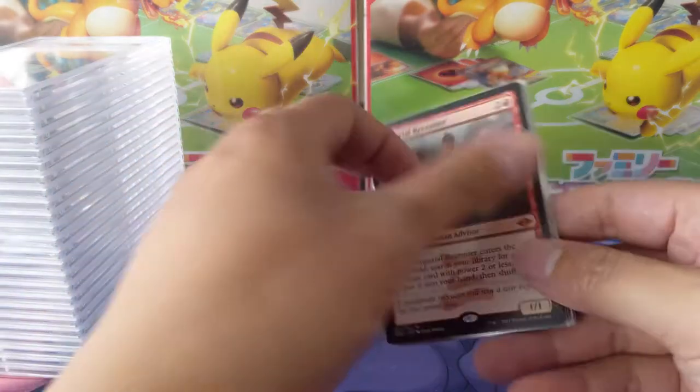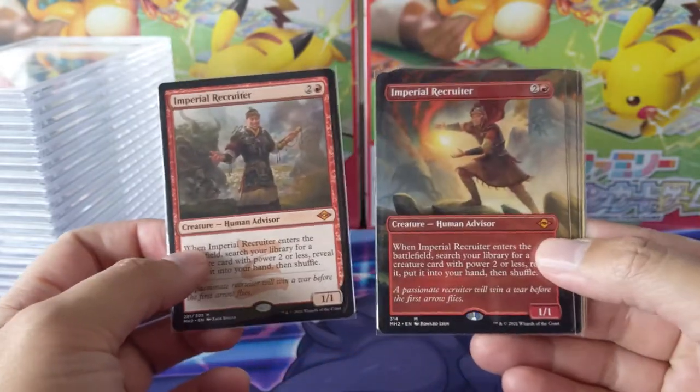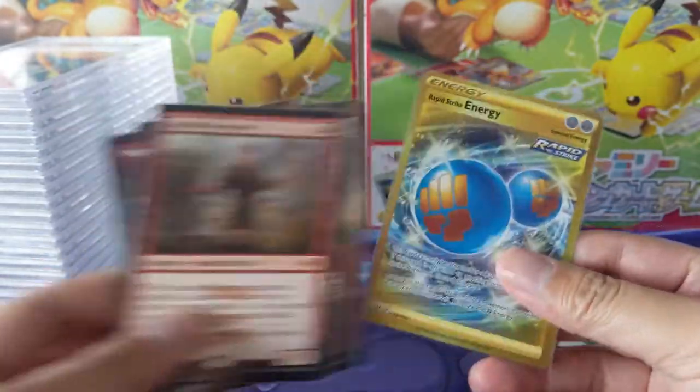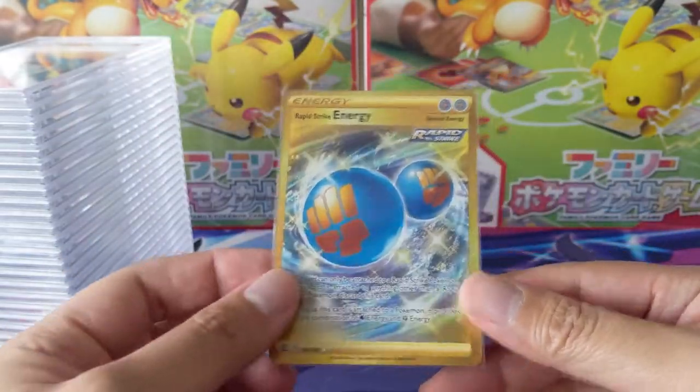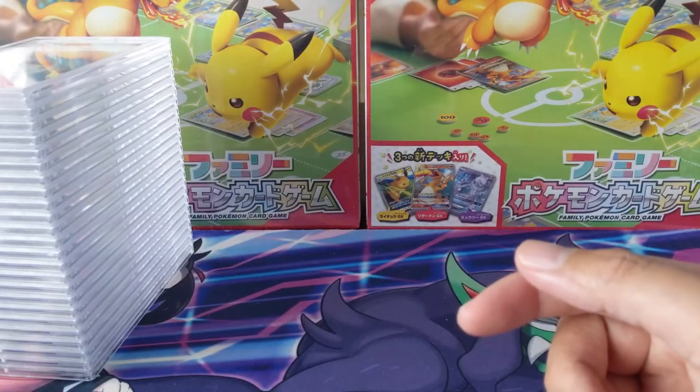Starting off with some Magic stuff. I do like picking up useful Magic cards, and Imperial Recruiter was really cheap after its reprints, so I picked up a playset. We also got the Rapid Strike Energy, slowly picking up all the secret rares from previous sets — that one being Battle Styles.